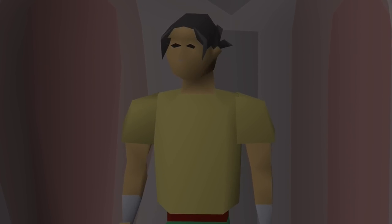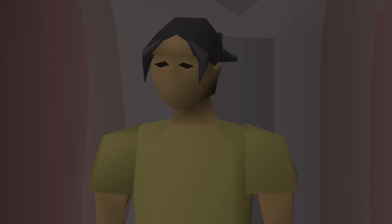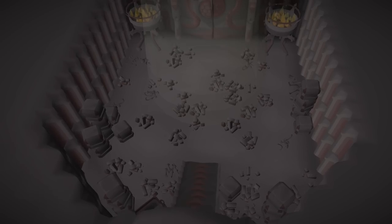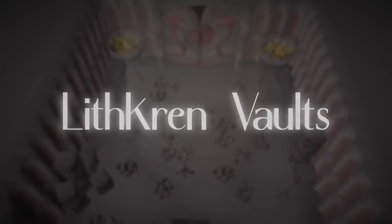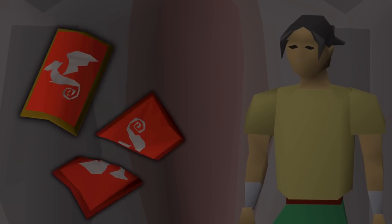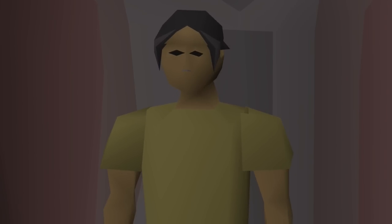I cannot believe I'm going to be doing this. I've done some crazy grinds, but this one might be the worst so far. In this video, we will be hunting for the Dragon Metal Slice, obtained from Adamant Dragons in the Lithcren vaults at a drop rate of 1 in 5,000. This item is one of the three pieces you need to make the Dragon Kite Shield, which, sadly, nobody really uses, even though it looks awesome.